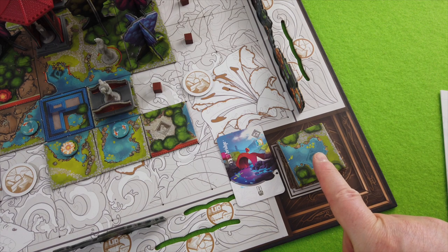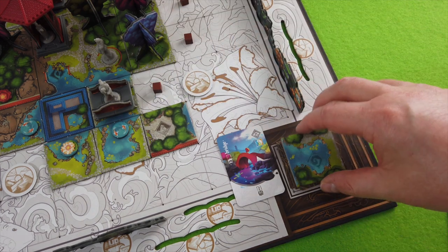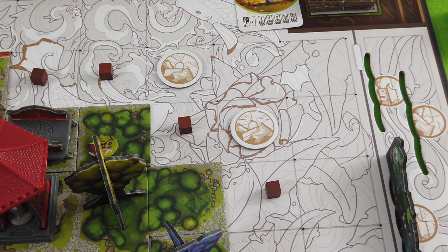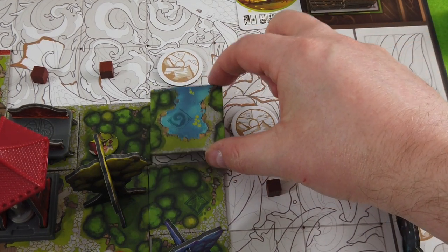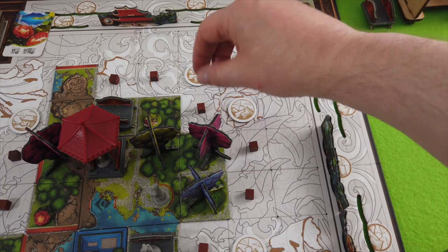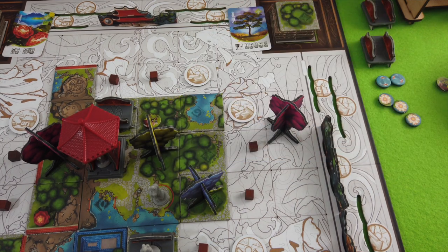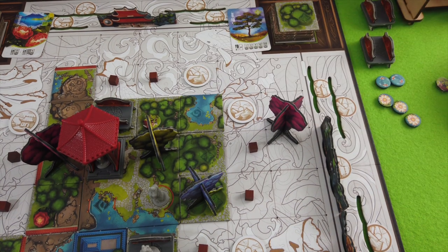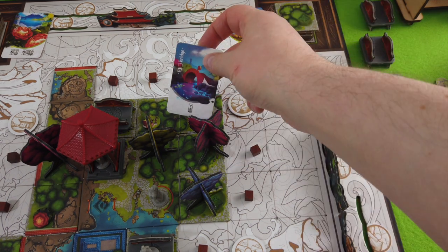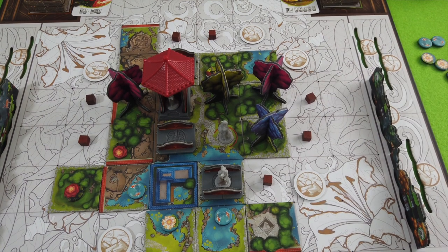I really want this bridge down here because it also gives me a water space. I cannot place it there — that's unfortunate. Oh, I could place it here actually. In theory I could place it like this — this would also close this greenery. Let's do that. We'll remove this one and place it here. We've extended the greenery and finished it, which is two coins in total. We now have to replace the bridge here.